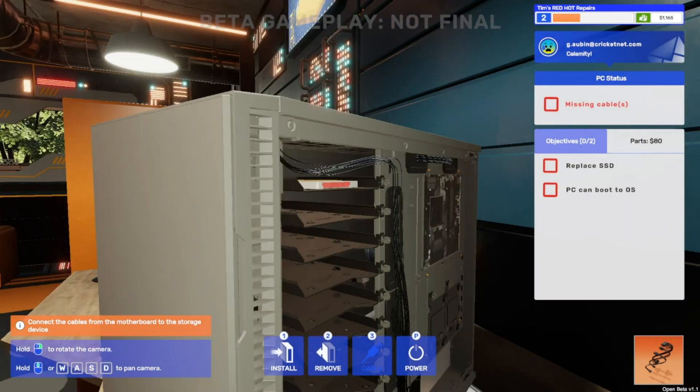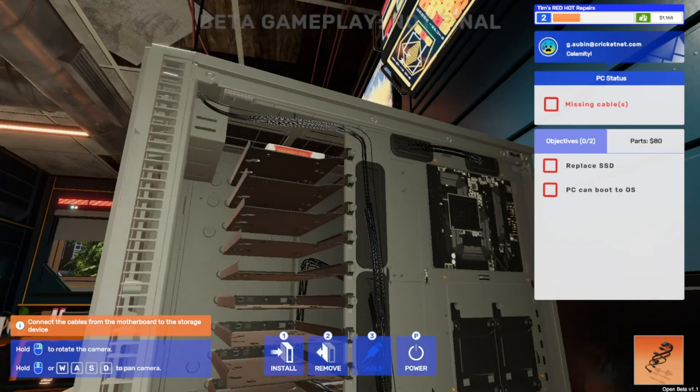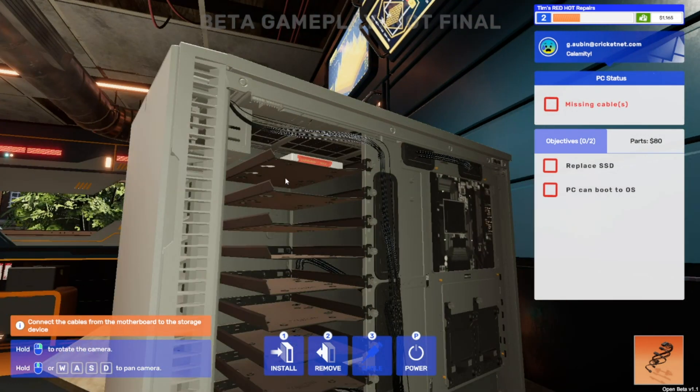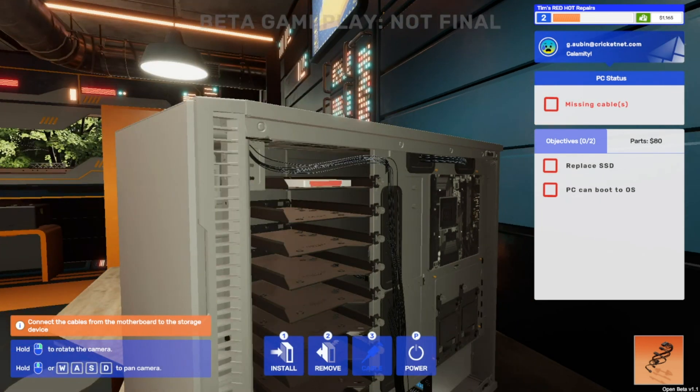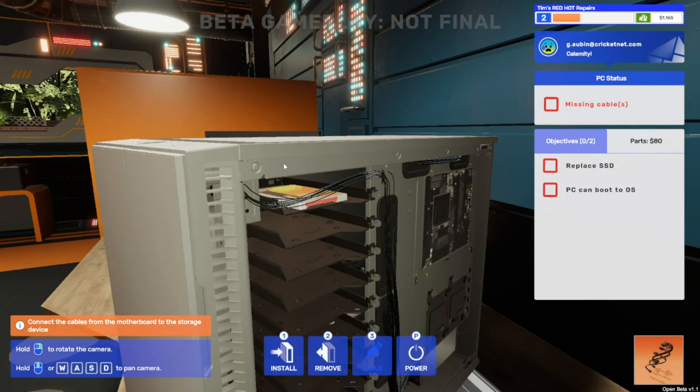So we're going to leave this one here while we try frustratingly to fix it, and hopefully some of you very smart people will be in the comments soon. Let us know where we're going wrong on this - where is the green highlighting? Don't forget to hit like on the video, certainly don't forget to comment if you know how we can fix this, and don't forget to subscribe for more PC Building Simulator videos. See you later.